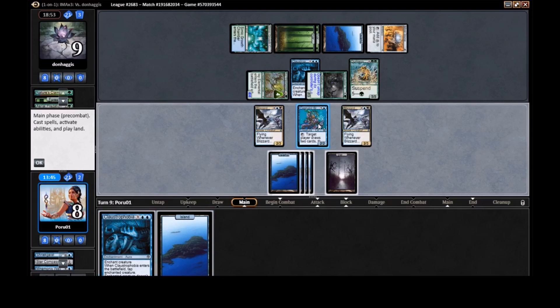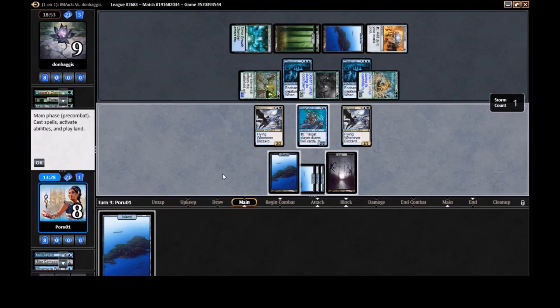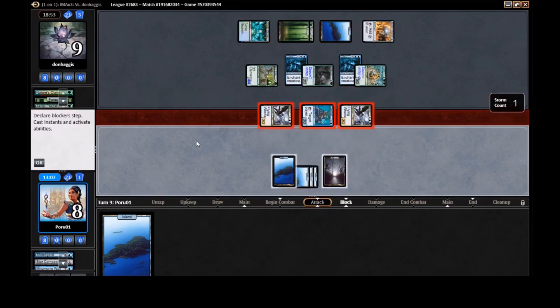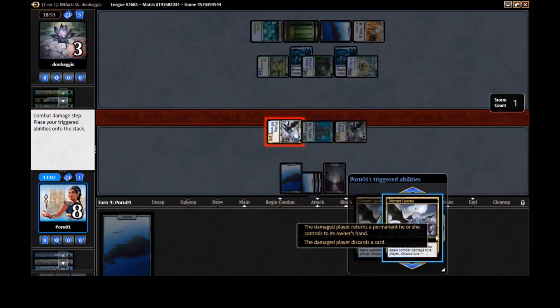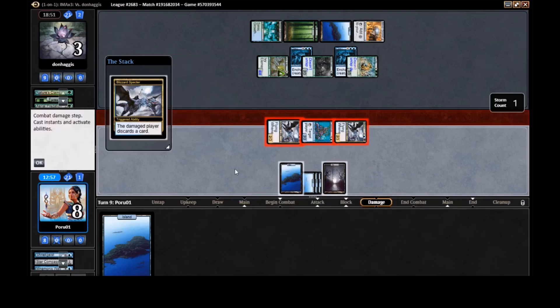We Claustrophobia it — it puts them on a two-turn clock, actually. Let's Claustrophobia and attack with everything. That puts them down to five, and the Cephalid Broker can close it out. We have to attack with everything here — just our flyers are lethal next turn. They need to find an answer. We're going down to four life. What a game! Discard again — opponent's Blizzard Specter is showing how annoying that card is. They had to get rid of two Islands.